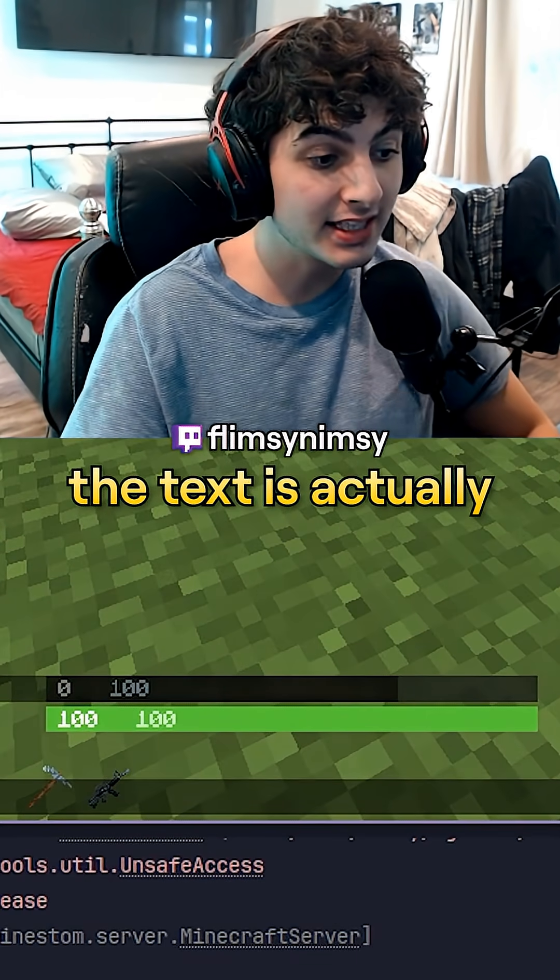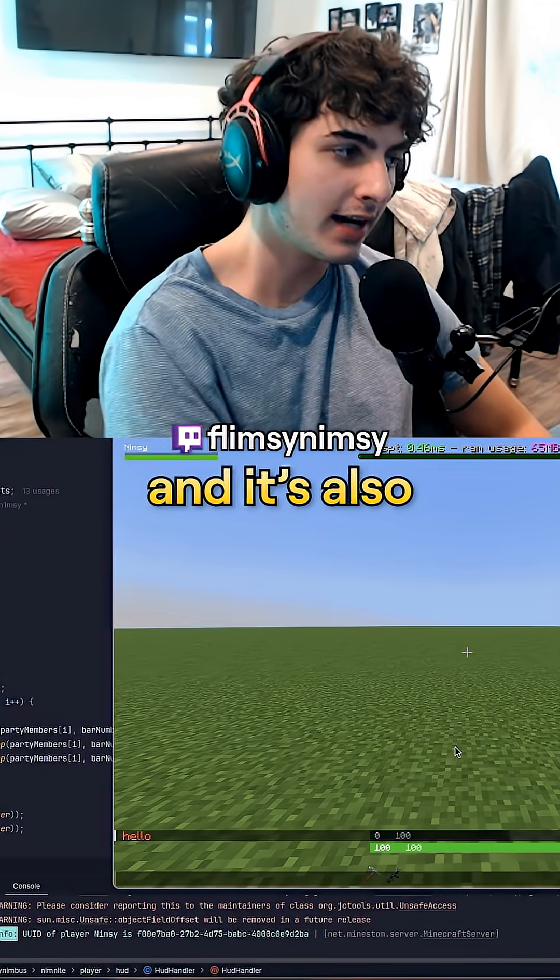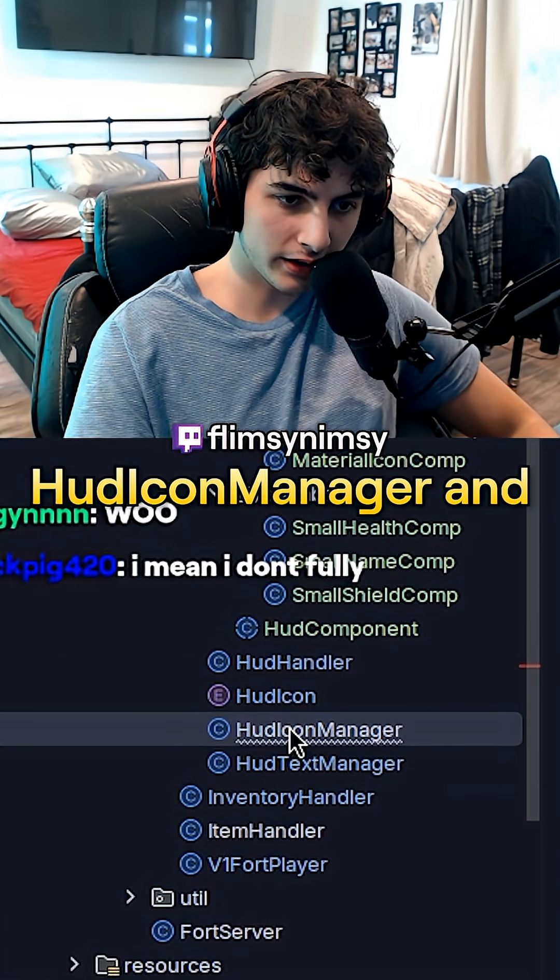Here we have the new HUD system and notice how the text is actually rendering over our icons now, which means we've successfully fixed the bug. It's also infinitely cleaner - we went from these two classes, HUD icon manager and HUD text manager, to all of these different component classes.